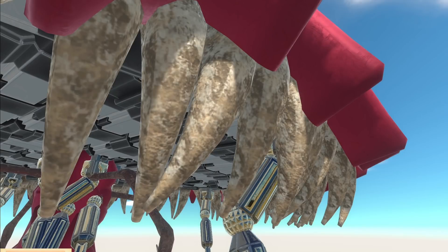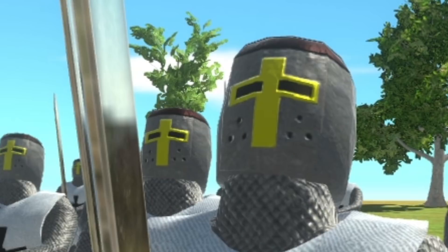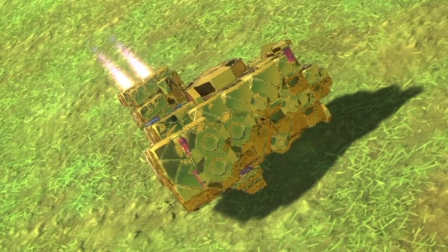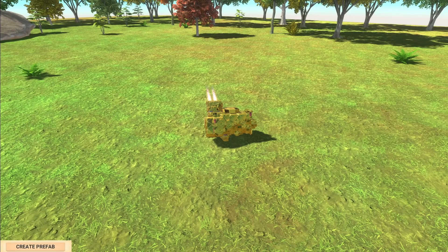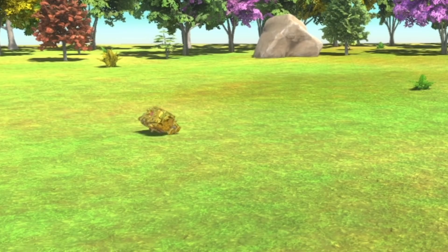I guarantee you that you have not seen something like this before. Every now and then I find a unit in this game that I think, what does this do? And I am never disappointed. This little thing right here is called the flying nugget and I think it's gonna be amazing. I think I know what it does, but let's just watch.